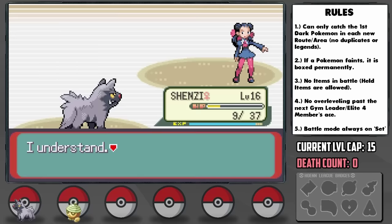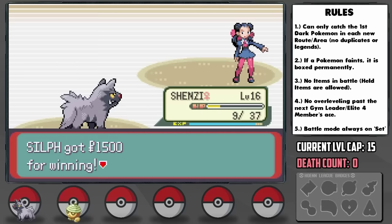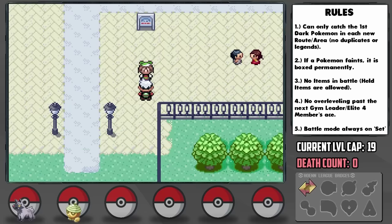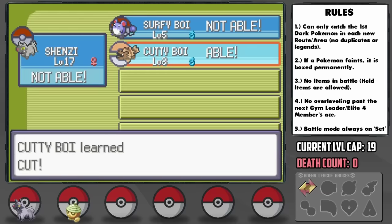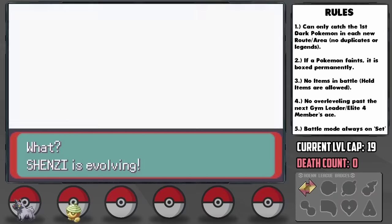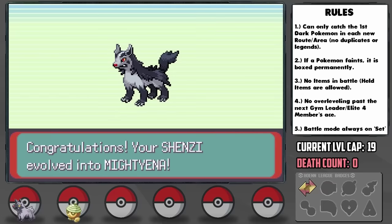While leaving Rustboro City, we're challenged by May, but it's an optional battle so we're gonna leave it be. She says 'Haven't caught or raised your Pokemon very much? That's not very good for a trainer.' May, shut up! I end up teaching Cut to our conveniently named Zigzagoon we caught for HMs, because there's something in the Petalburg Woods we're definitely going to need later on — the Miracle Seed to boost Grass-type moves. Along the way to Dewford, Poochyena ends up evolving into a beastly Mightyena, which also has the Intimidate ability, one of the best in the game.